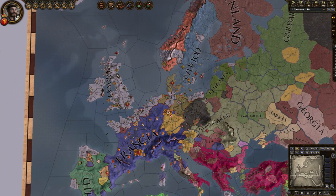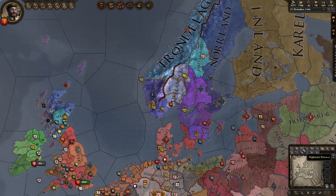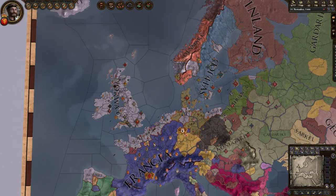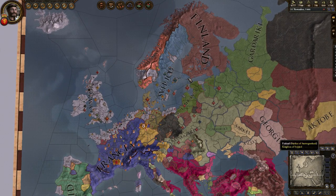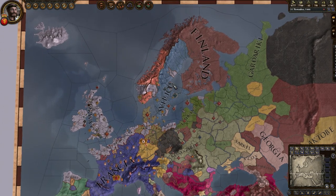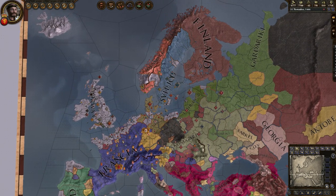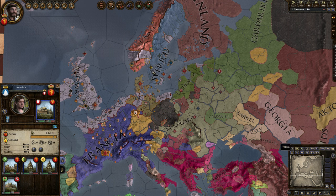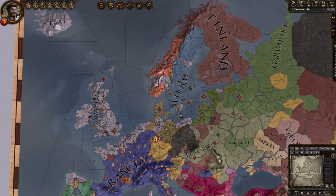Here we are in Crusader Kings 2 at the end of my game. The date is the 11th of November 1444, which is the start date of Europa Universalis 4. This is my kingdom, Norway. I started out as the minor king of Östlande, and eventually conquered Norway, declared myself king, and went on to conquer further. My empire used to be bigger — I owned Pomerania, Lithuania, Finland, Sweden, and Denmark as well.